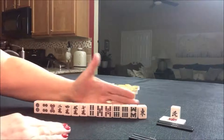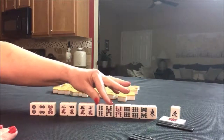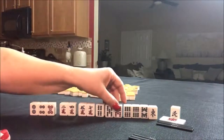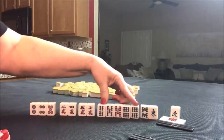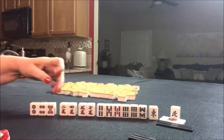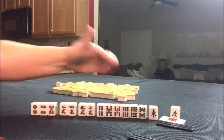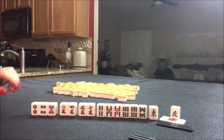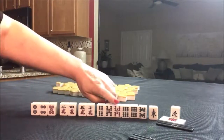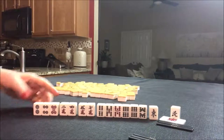I would definitely try for Pinfu here. We have Chi potential here, here, here, here. We have a pair if we need it — and we do need it, you have to have a pair. We have a potential for pure double Chi with four, five, six bam if we can get the other four bam. I would discard the East first. We have no terminals — that's called Tanyao, it's all simples, all two through eight. That's another Yaku and another Han. I would try to play Pinfu, Tanyao, Reach, and we have two Akadora tiles — that would be a five Han hand, called Mangan.